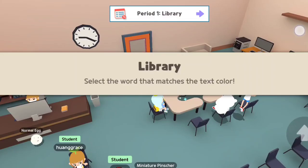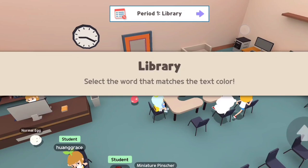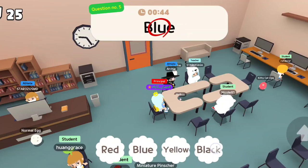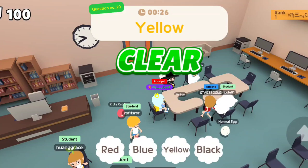Here is the playthrough of the library class. You must select the word that matches the text color. So it does say 'red' but the text color is black, so you must select 'black' to get the correct answer.